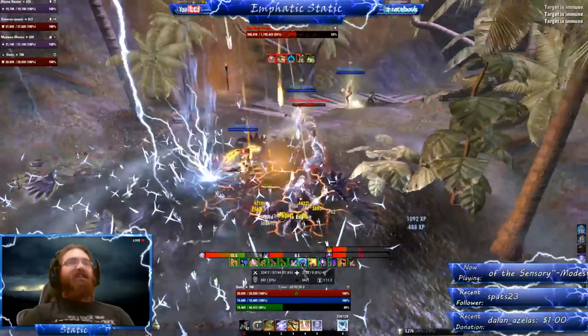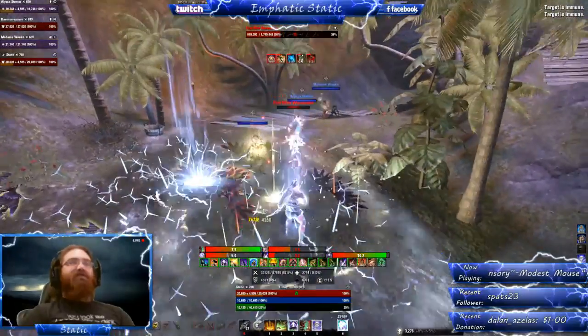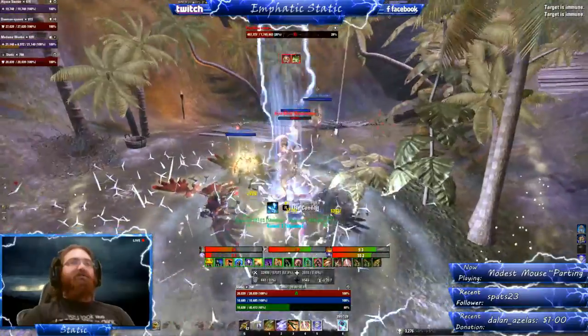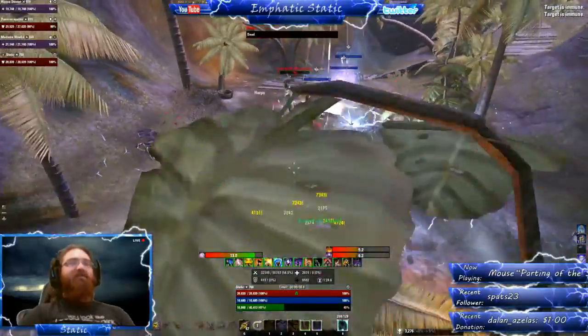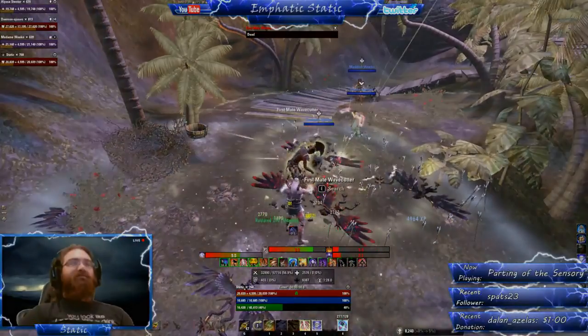The rest of this boss's attacks are pretty basic. She does heavy attacks, turns and throws a flying dagger at a random party member which doesn't hurt a whole lot, then does an ambush behind whoever she wants, followed by a spin attack. This spin attack doesn't do a lot of damage when you're at full health, but at low health it actually acts as an execute.